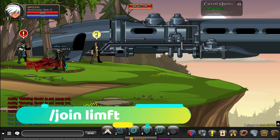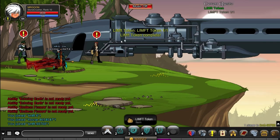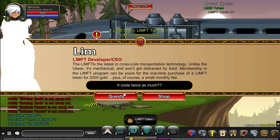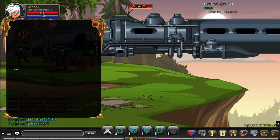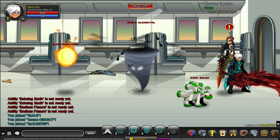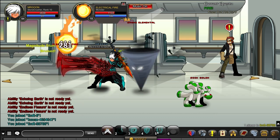Next you'll end up joining Lim FT — no idea how you're meant to say that — and again you need to purchase a token, this time it's 2,000 gold, in order to get the next set of quests loaded up. Once you've done that, head inside and defeat the weird fireball thing — I think it's actually literally called a fireball as well.